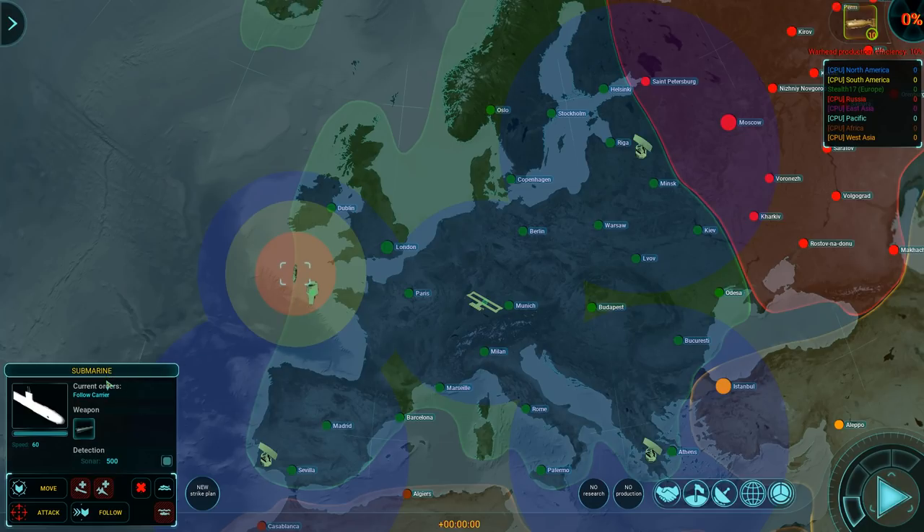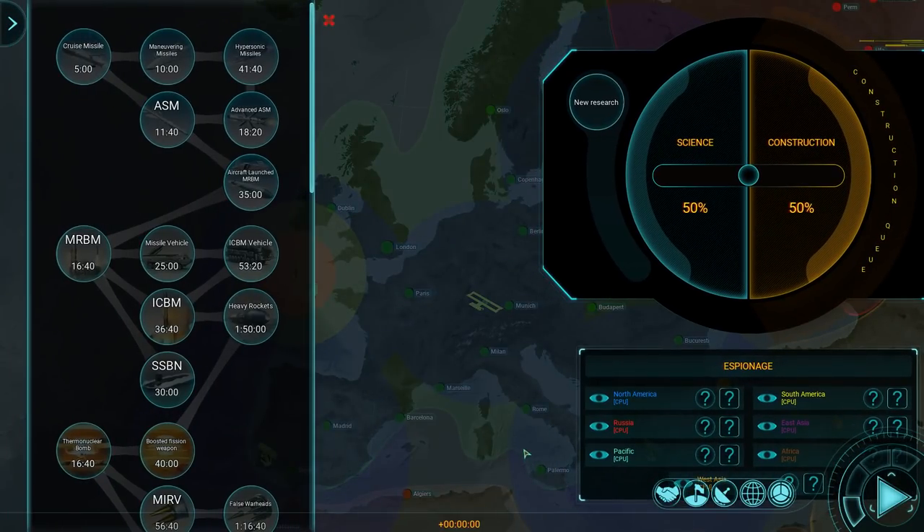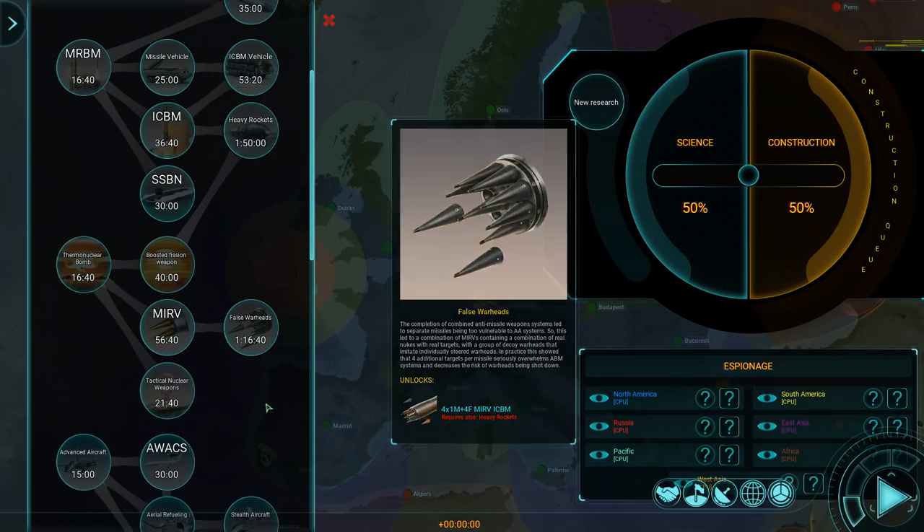I happen to have my submarine selected. The current orders are to follow the aircraft carrier as I just directed. This is a standard attack submarine and it only comes with torpedoes — range of 400 and a speed of 200. These things can be upgraded. In order to do that, you go to the research tab. Currently there's no research going on and the game hasn't started yet. Over here on the bottom right-hand side you can see the two bars from the pause button indicating game speed.